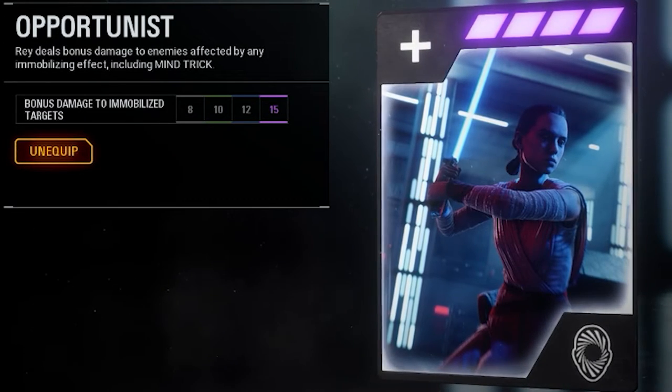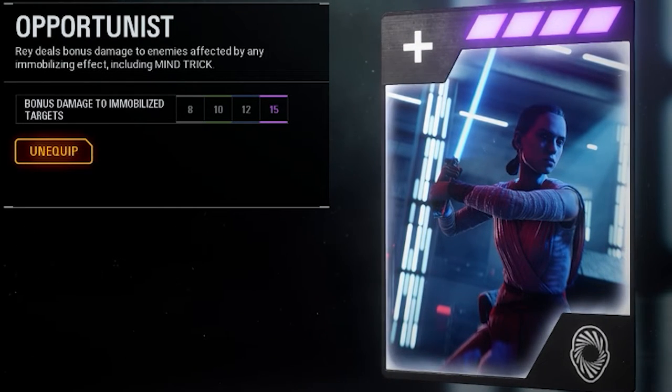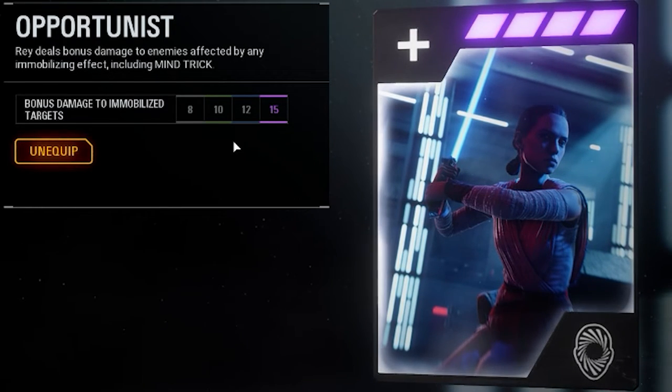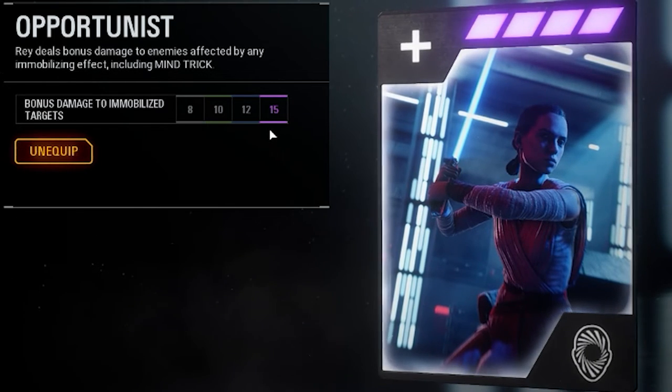The last good star card for Rey is Opportunist. This one is also very nice — you do an extra 15 damage to anyone who's mind tricked, and if you have the insight ability active as well, that's 25 damage. So if you don't know already, Rey's mind trick is really good and you need to abuse it if you want to be good as Rey.